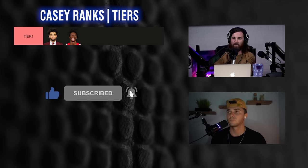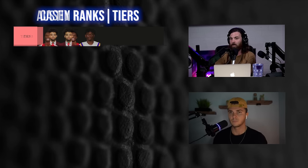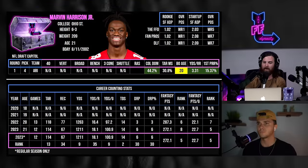Tier one is pretty standard — two players versus three. Marvin Harrison has been number one all offseason long, hard to argue. The difference is Malik Neighbors: one analyst has him in tier one, the other does not.